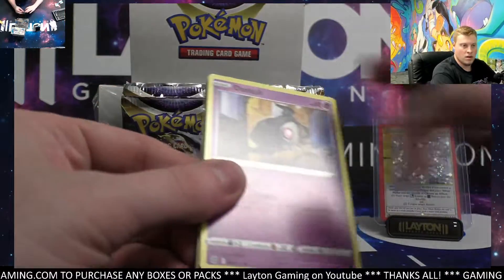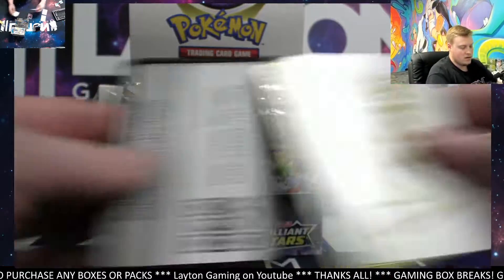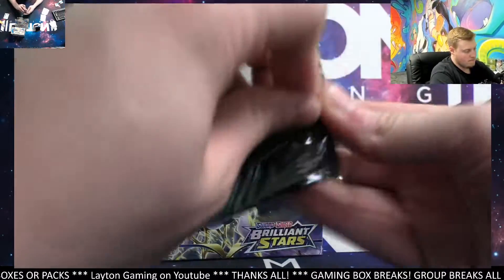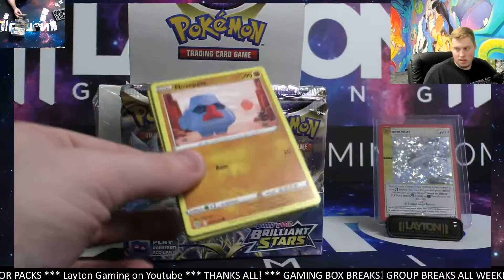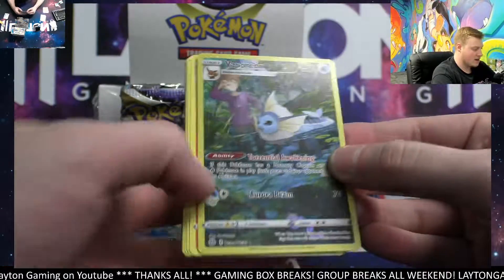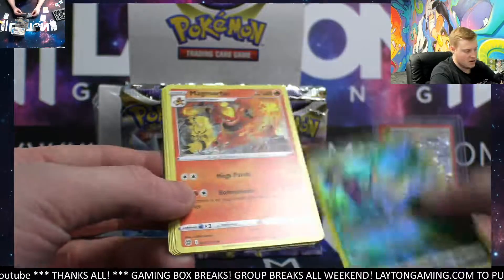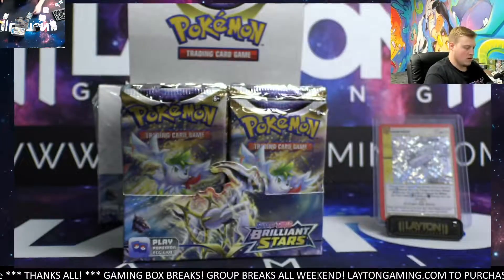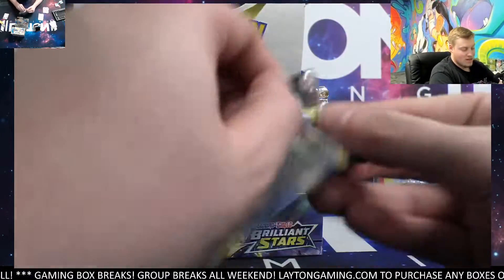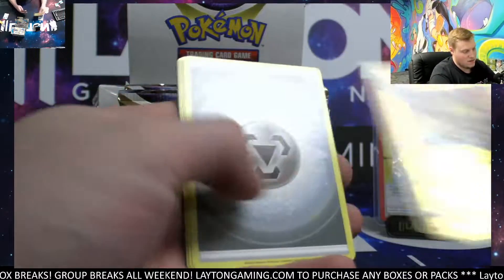Good luck everyone. We've got Magmortar and a Granbull V — nice. First pack out, Granbull V psychic. Second pack, very nice Vaporeon — water — congrats Dan, Magmortar. Like I said, another night in Florida, another thunderstorm — that's been almost every night recently. Electivire alchemy.